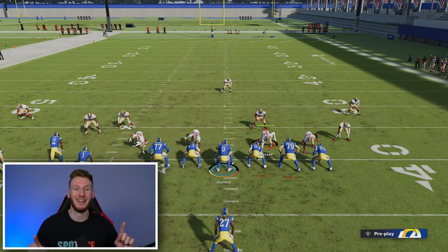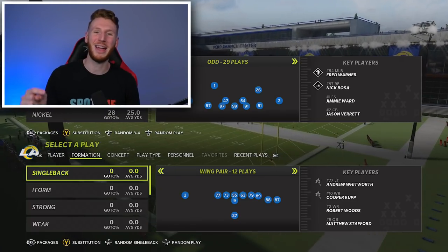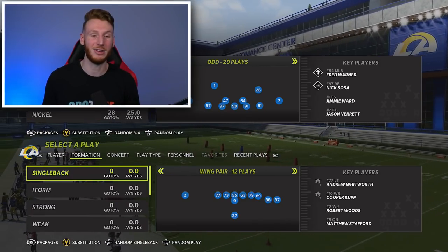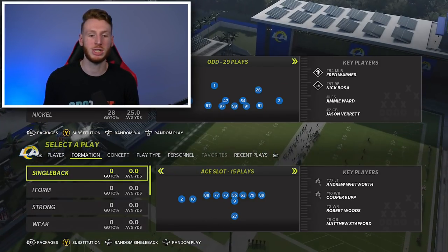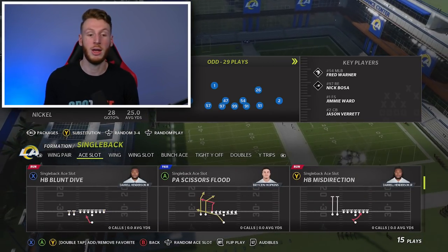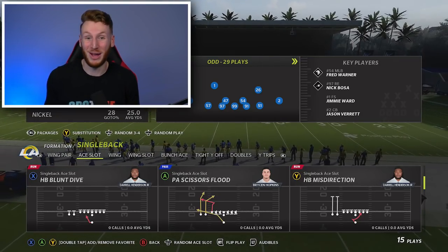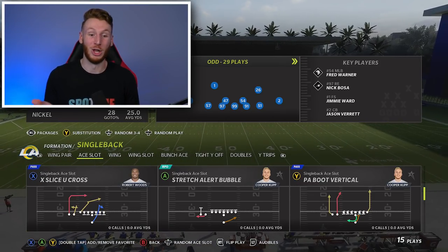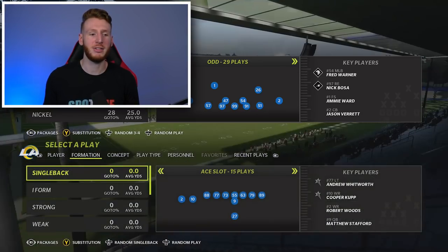For our number one offensive playbook in Madden 22 right now, we have the New England Patriots offense. I really liked this offense — there's a ton of different things you can go to. I'll just click through different formations like we did before. Single back A slot — HB Dive is a solid run. A Pieces was Flood is a cool looking pass play. X Slice You Cross looks solid. Stretch Alert Bubble, zone alert bubble — single back A slots have given me trouble in years past.